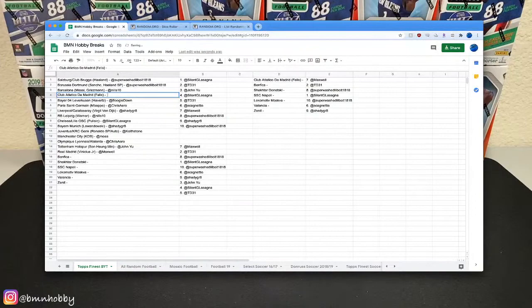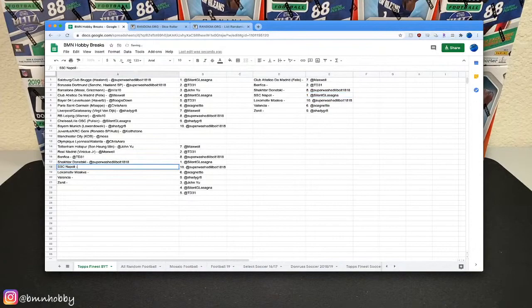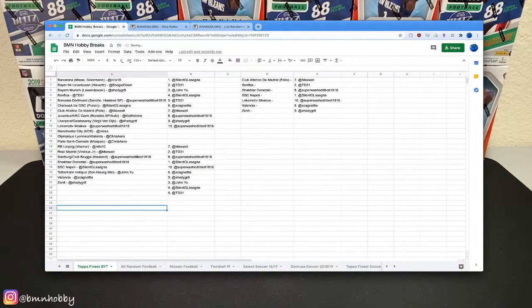Pardon my shitty Excel skills. So Benfica for TD31, super washed — you get... apologies for my pronunciation — Napoli, to Silent G, that's a nice one. Lokomotiv, Scagnetti, Valencia, and Zenit to Shady. All right, those are our teams. Like I said, I'm going to sort this — it's currently by price but sorting it is going to make it a little bit easier to read. Let me get that onto the stream and then we'll get started shortly. I don't know if anyone wants to trade teams.